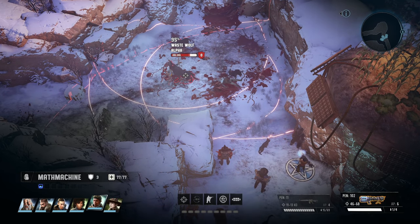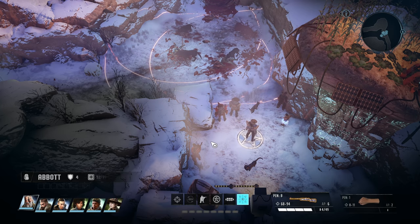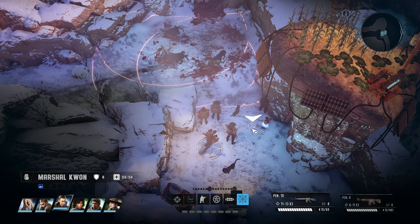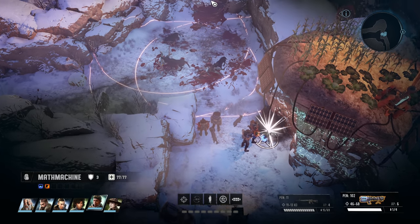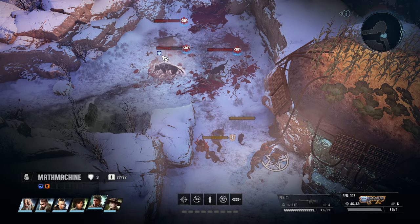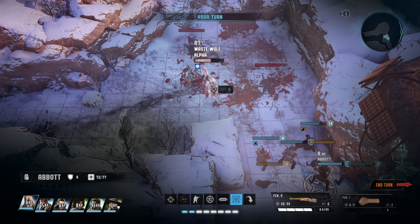Looks single target — that actually might be a decent way to open. Then we've got our pistol somewhere up here, and Marshall Quan somewhere over here. Let's see if this works — let's kneel and go for it. Got him. Now we don't know exactly what frozen does, but we can assume it just keeps them in place.